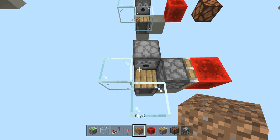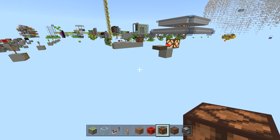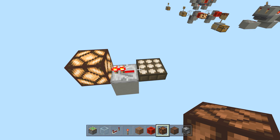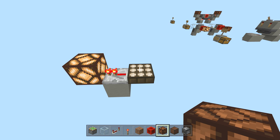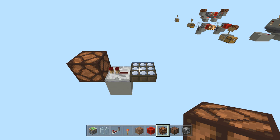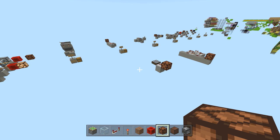Honorable mention goes to the daylight sensor. It doesn't work quite as simply but it does function as a clock. A Minecraft day is 20 minutes — 14 minutes of day and 7 minutes of night. A regular daylight sensor powers during the day, making it a 14-minute timer. Invert the sensor and it powers at night — making it a 7-minute timer. I didn't want to give it its own full slot but it's worth knowing about. Stay tuned for tomorrow's video — five more awesome redstone circuits.